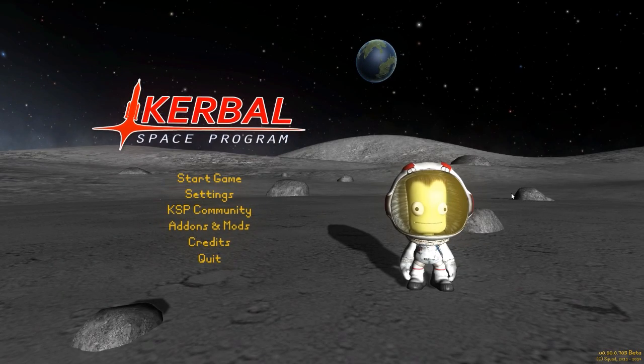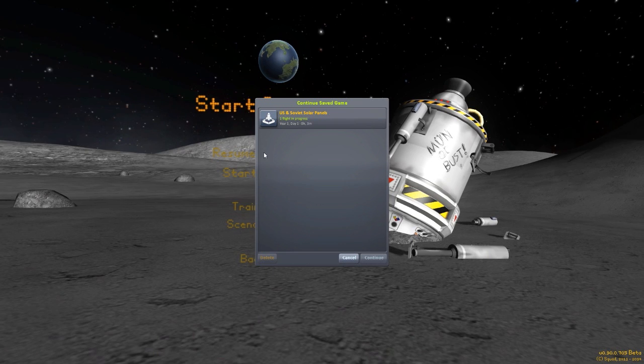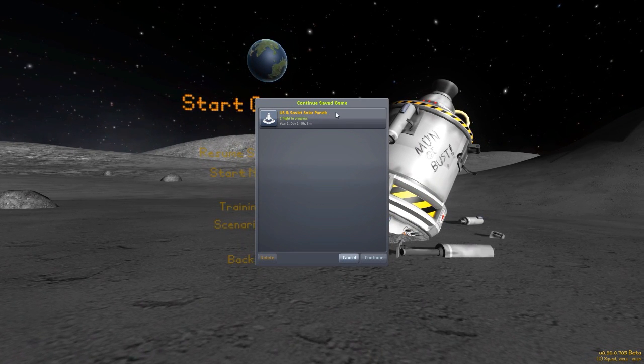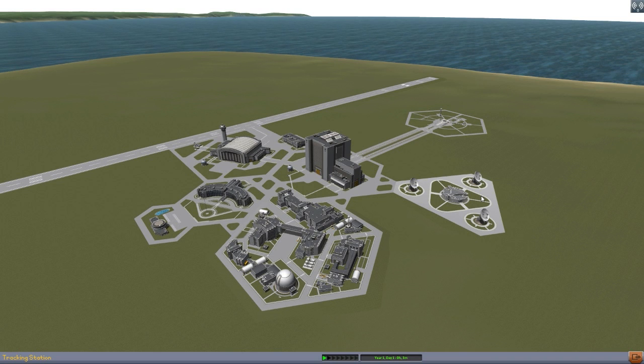Hello everyone and welcome back to Kodobo Space Program, where today we are having a look at yet another fun mod, this time in the form of the US and Soviet solar panels pack being made by forum user Raider Nick. This is a pretty cool little parts mod made by a man who has made a lot of parts packs in the past of various Soviet and US space program parts. A popular thing from his different parts packs have been the solar panels, but some of them were permanently attached to their respective crafts, so there was a call to make a pack of just the solar panels as their own independent objects.